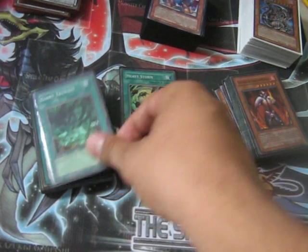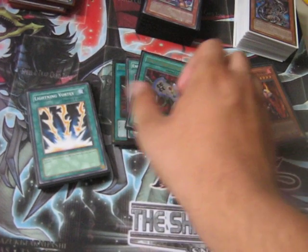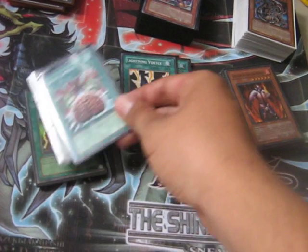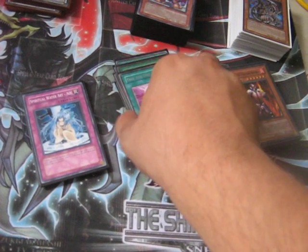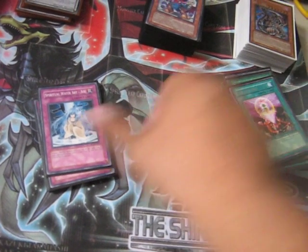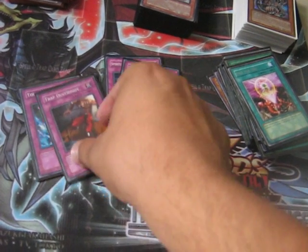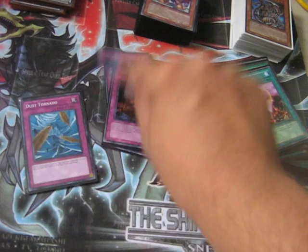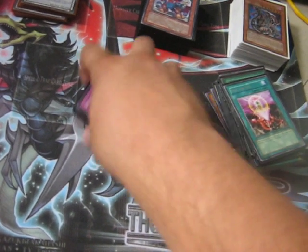Spells: Heavy Storm, Trunade, MST, three Enemy Controller, Vortex, Brain Control, two Soul Exchange, one One for One. For traps: three Spiritual Water Art Aoi, Dust Shoot, Torrential Tribute, and a Double Cyclone. That's the Frog deck.